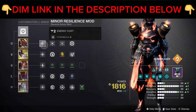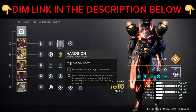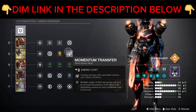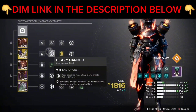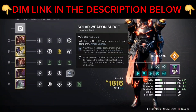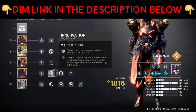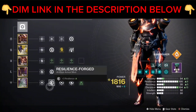For our mods, we will be using x1 Ashes to Assets, x1 Hands-On, and x1 Kinetic Siphon. For the gauntlets, we are using x1 Momentum Transfer, x1 Grenade Kickstart, and x1 Heavy-Handed. For our chest mods, we will be using x3 Charged-Up Mods. For our legging mods, we will be using x1 Solar Surge, x1 Recuperation, and x1 Innervation.